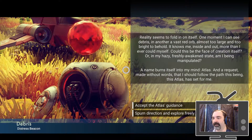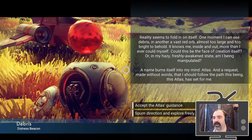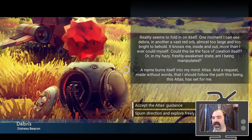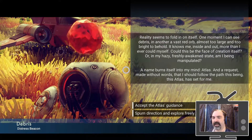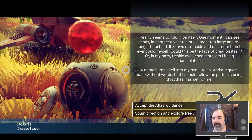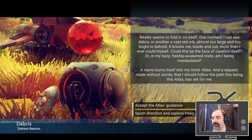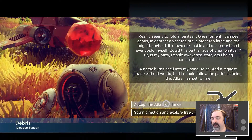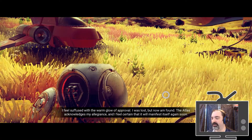Captain's log 1.1: Reality seems to fold in on itself — one moment I can see debris, in another a vast red orb, almost too large and too bright to behold. It knows me inside and out, more than I could ever know myself. Could this be the face of creation itself, or in my hazy freshly awakened state am I being manipulated? A name burns itself into my mind: Atlas. And a request, made without words, that I should follow the path this being has set for me. Very well — we'll accept for now. It feels suffused with a warm glow of approval.